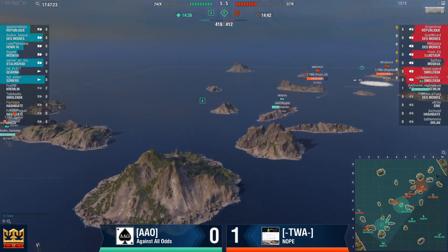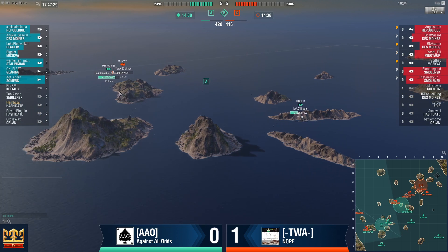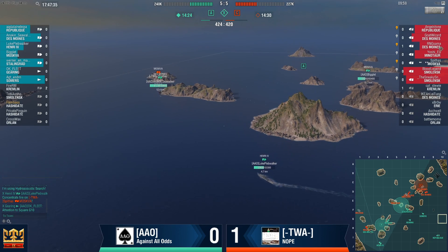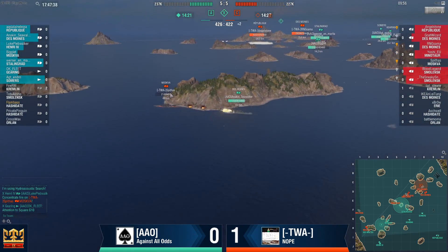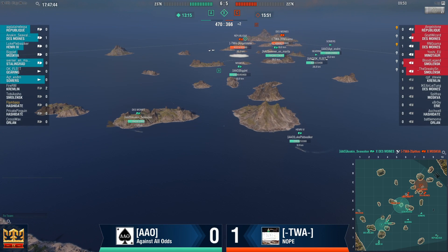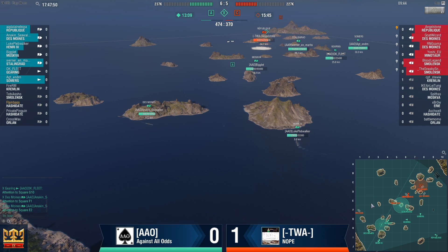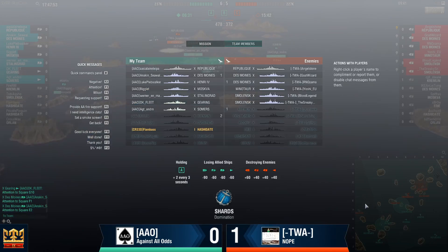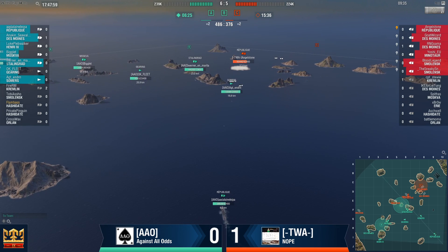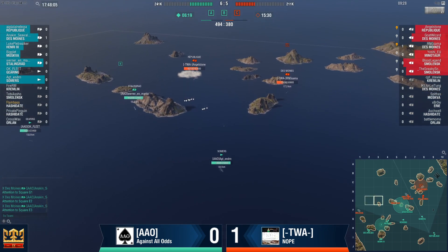That works very well for AAO because Henry is now stepping in. This Moskwa is now in a bit of a pickle situation. I'm glad AAO has finally realized they need to push and take control of this left side. 21 HP left on the Moskwa — next volley, Moskwa goes down. The TWA team on the left side has been dug out. The only thing that remains is the Smolensk and, according to their pings, he is running away. They have successfully taken control of A, with a one-ship advantage, 110 points advantage, and 15,000 HP advantage.